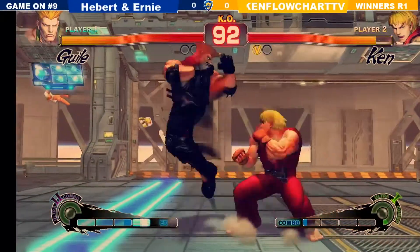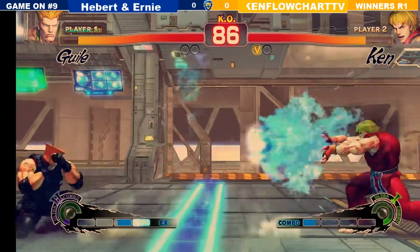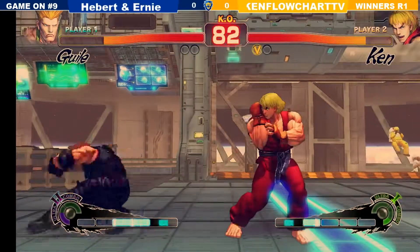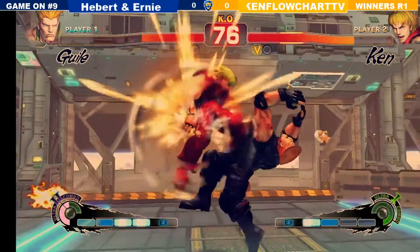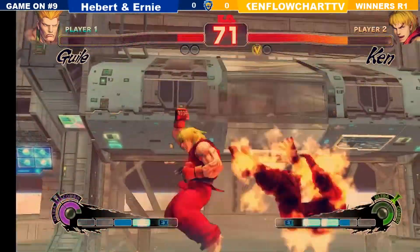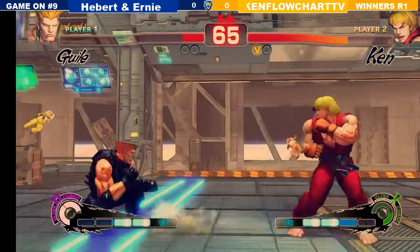Herbert and Ernie's a legend — true blockster. Ken Flowchart TV did a jump-in but hit the wrong jump-in button, so it whiffed entirely on his opponent — this is legendary. On no other stream will you find Ultra Street Fighter 4 players who mess up the true combo of jump-in to sweep. He did a button into DP — I'm proud. Focus tech confirmed. He confirmed a DP off Flash and Punish.